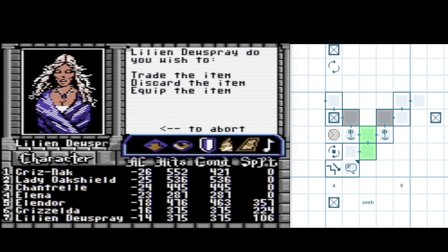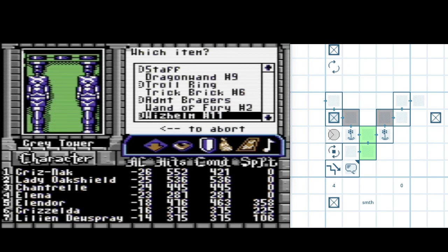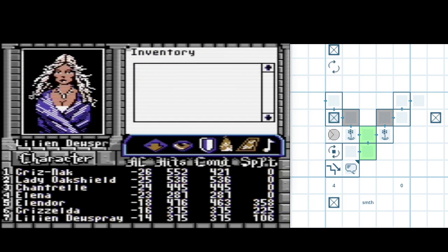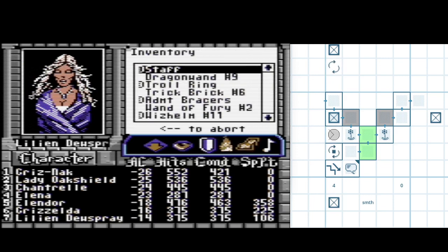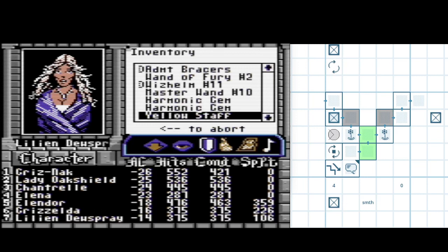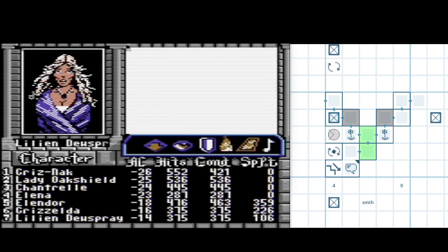What does this do anyway? I forgot. I have this... oh right, I don't know. And when I try to use it, it says it's not a usable item, which means I should probably put it on another character. The brother's figurine - I don't want it at all. Trade this to... okay, trade it to someone. Okay, it's on Chanterelle now.